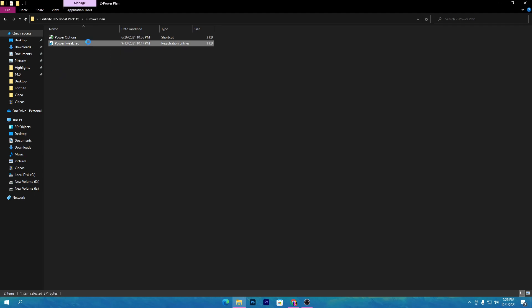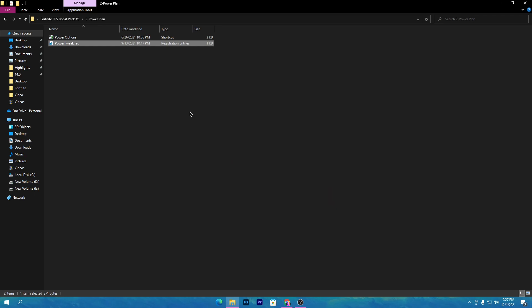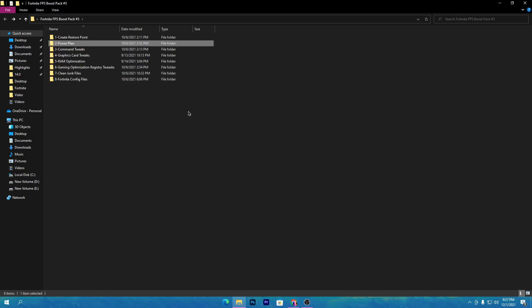Open the power plan folder and double-click to install these registry files on your PC. This gives maximum performance to every component of your PC — like RAM, CPU, and everything else. I have already made a dedicated video on how to create the best power plan on your PC, so you can go to my channel and watch that video.